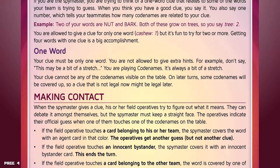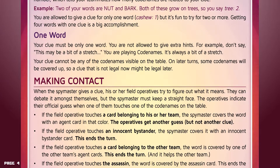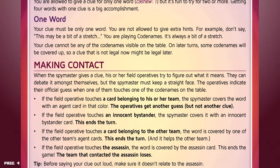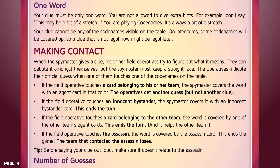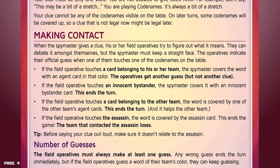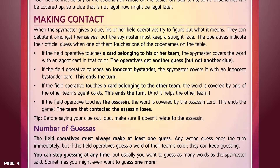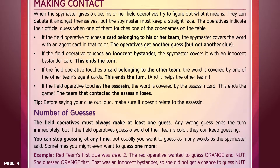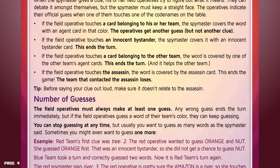Making contact. When the spymaster gives a clue, the field operatives try to figure out what it means. They can debate it amongst themselves, but the spymaster must keep a straight face. The operatives indicate their official guess when one of them touches one of the codenames on the table. If the field operative touches a card belonging to their team, the spymaster covers the word with an agent card in that color, and the operatives get another guess — but not another clue. If the field operative touches an innocent bystander, the spymaster covers it with an innocent bystander card — this ends the turn. If they touch a card belonging to the other team, it is covered by the other team's agent card — this ends the turn and helps the other team. If the field operative touches the assassin, the word is covered by the assassin card, and that team loses. Before saying your clue out loud, make sure it doesn't relate to the assassin.